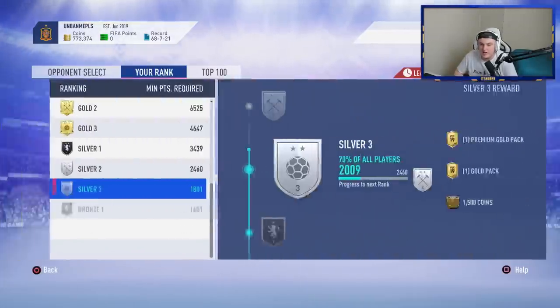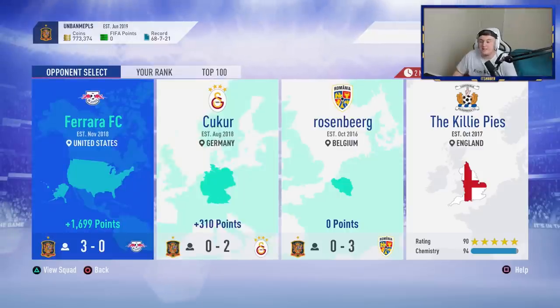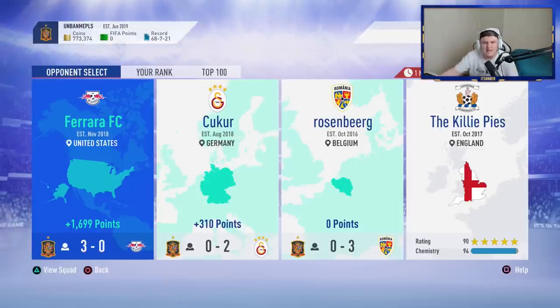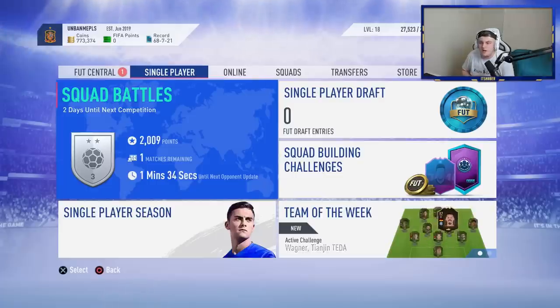I want to quickly update you guys and show you what my Squad Battles opponent updates typically look like, what teams I'll play and what I'll try to avoid. As far as I'm aware, you get one update per day during the week and an update every four to six hours on the weekend. So getting an update three times a day on the weekend is fantastic. You just have to stay diligent so you don't miss an update, because if you miss one you could miss a chunk of really low-rated bronze teams.